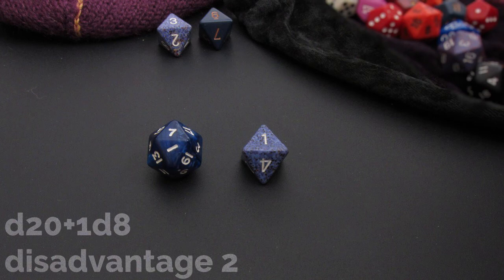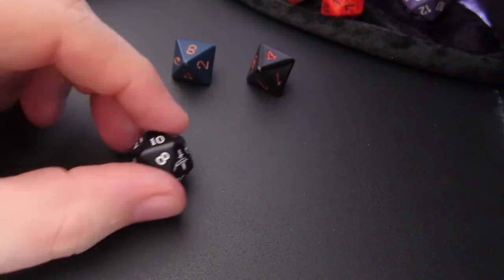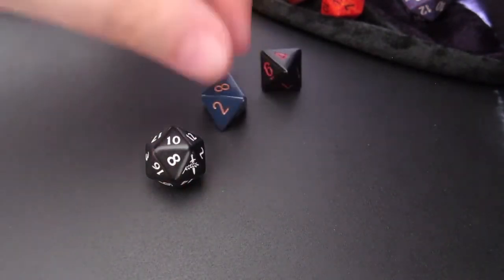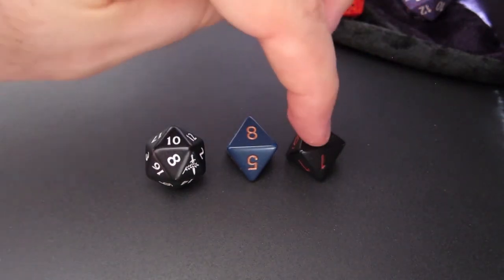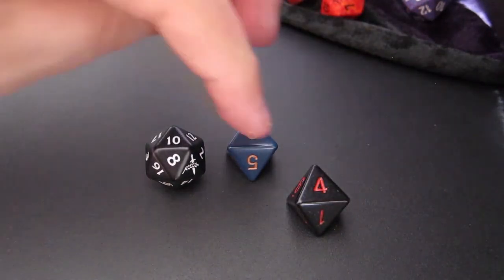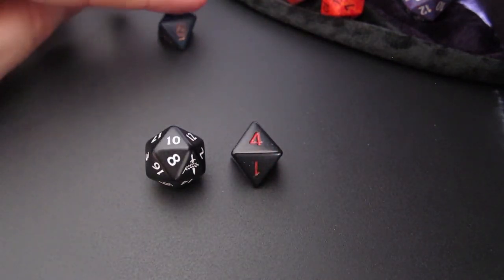Let's do one more example of disadvantage. Here we have an example of a d20 and 1d8 with disadvantage 1. That means 2d8 are rolled. After the roll, the highest value must be removed prior to exploding the dice. That's really unfortunate in the case of this roll.